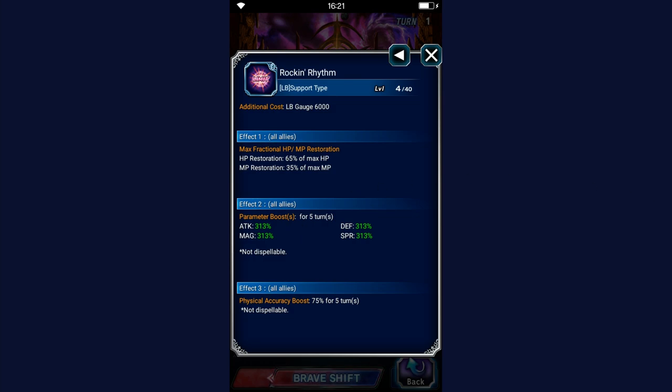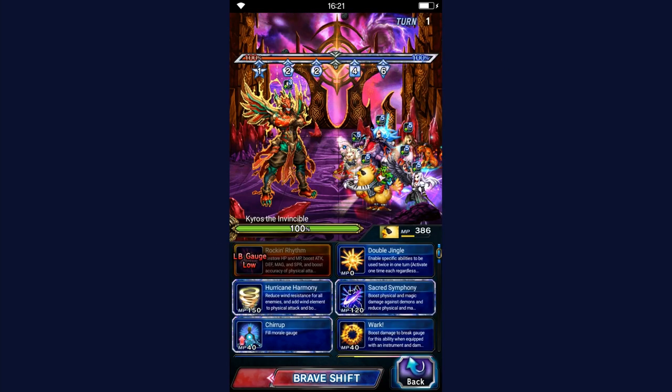The Brave Shift Limit Burst at max level gives an undispellable 350% stat increase and 75% physical accuracy increase for the entire party. The HP and MP restoration stats remain constant; only the undispellable 350% stat buff scales with level.